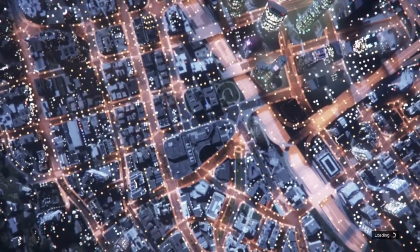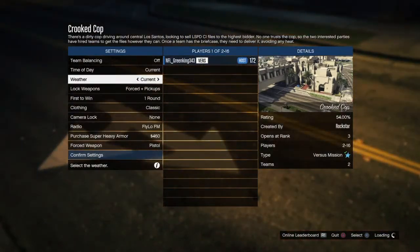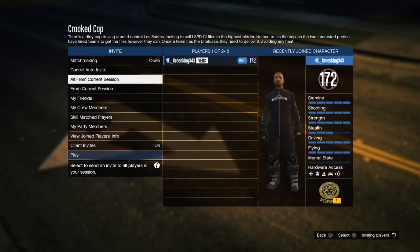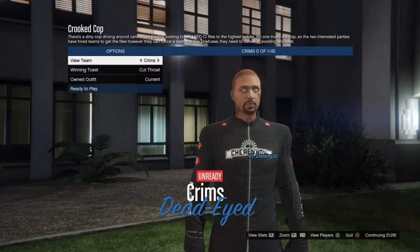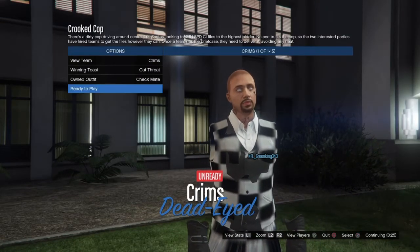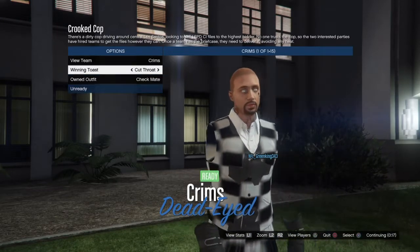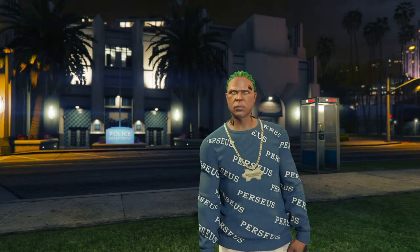Once Crooked Cop is started, go to Clothing and set it to Player Owned Clothing. Confirm the settings, then invite at least one other person — you need at least one other person in there. Once they join, go to your owned outfit and scroll right to find the checkered board outfit with invisible arms, then ready up. As we're loading in, that should be the outfit selected.